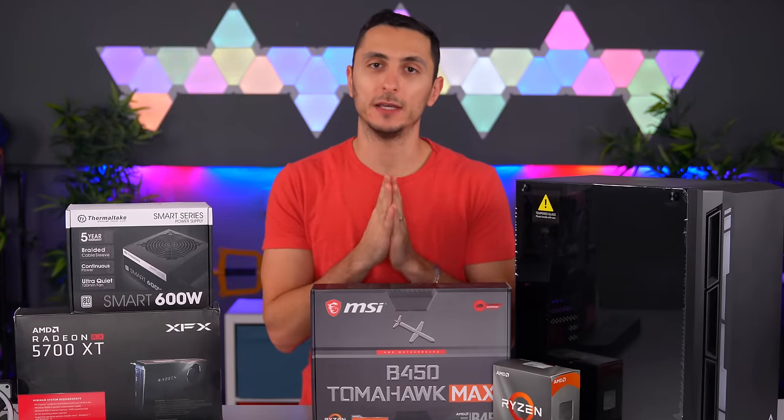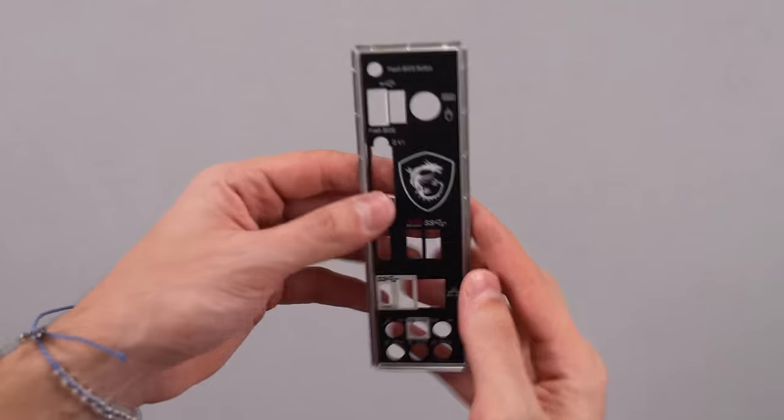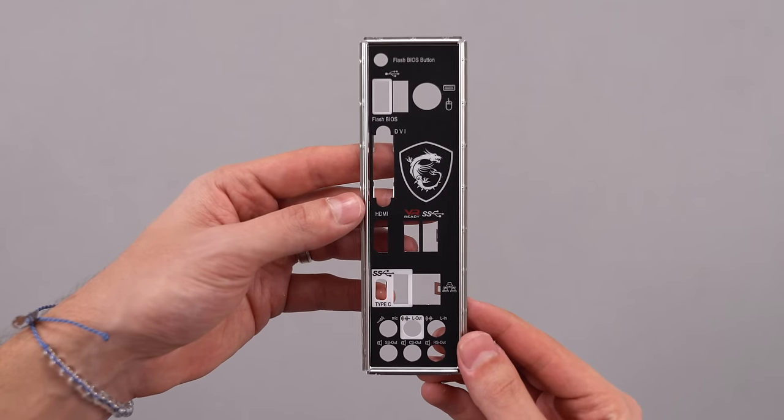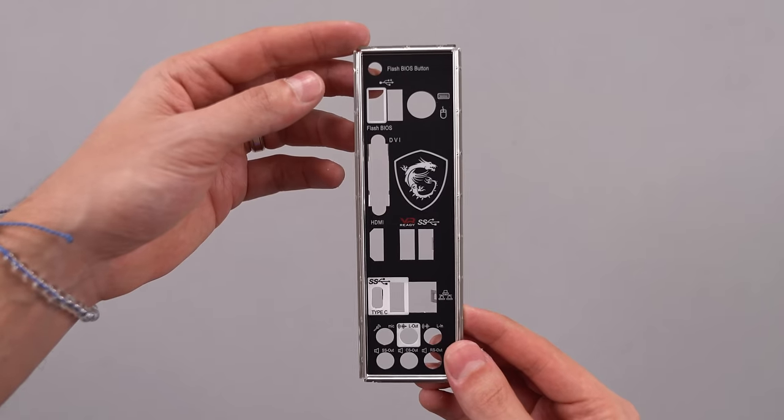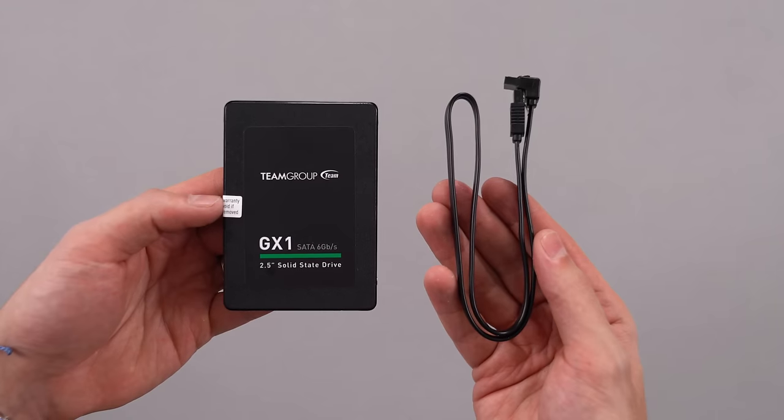And that's pretty much everything you need. So with that said, let's begin building the PC. Alright, so step one is to grab the following stuff out of the motherboard box. You will need the I/O shield, which goes in the back of your case, and one SATA cable for each storage device that you are connecting.